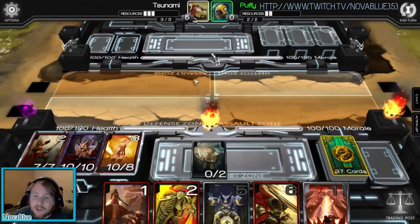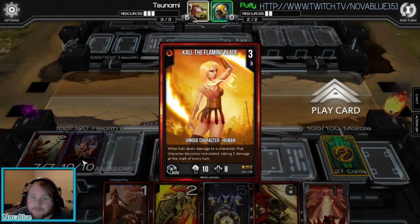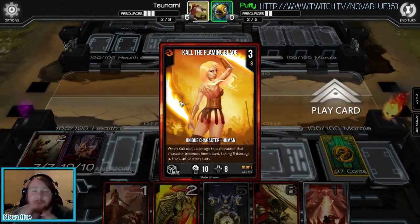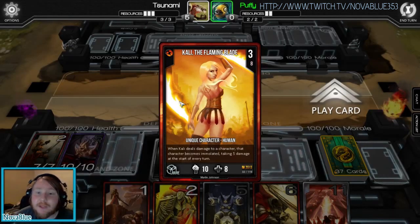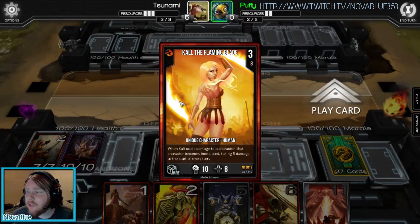Now I'll explain a little bit through the cards. Here we have Kali, the Flaming Blade. All the cards are beautifully animated — some of them are better than others, and some are absolutely phenomenal. The preview art I've seen for the upcoming Infestation set is going to be even better. Just for the card's looks, 10 out of 10.